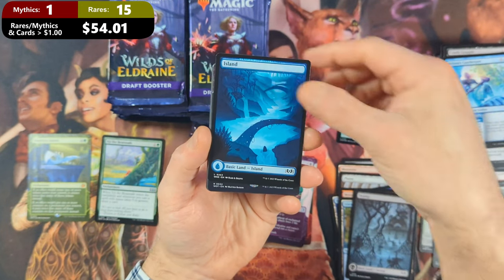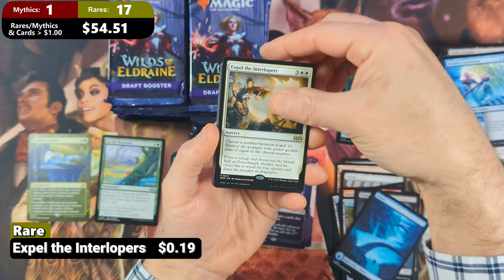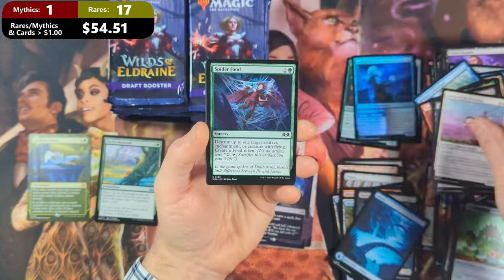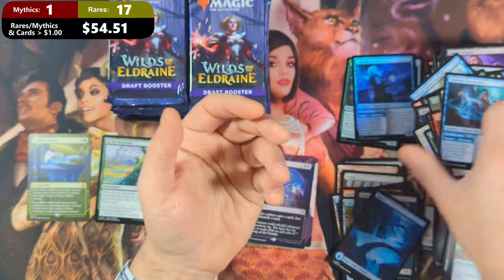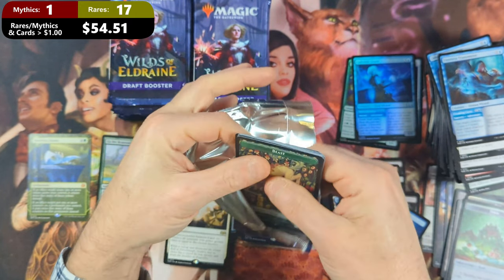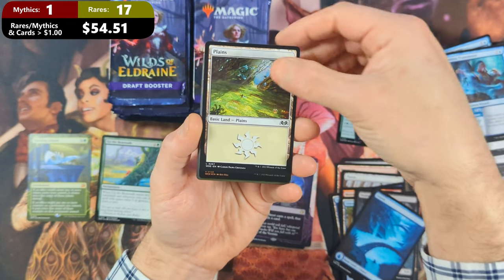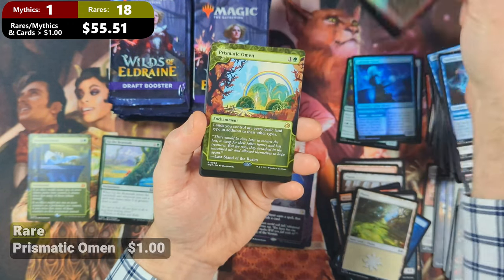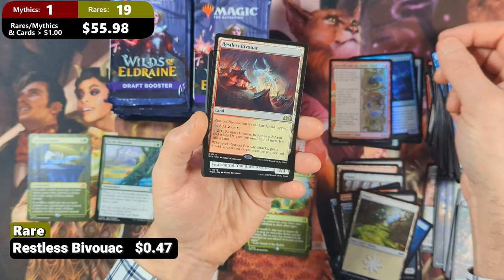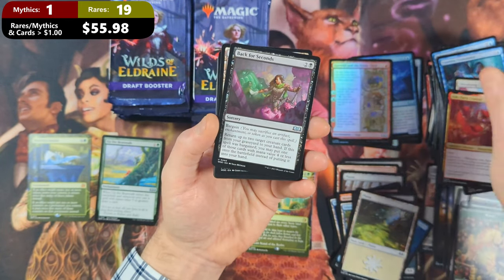Pack thirteen: we've got some food with another Island. Then we're going to see an Oppression coming in from the Enchanting Tales with an Expel the Interlopers, a Two-Headed Hunter. Then we've got Greta's Sweet-Tooth Scourge with a Fairy Fencing. No Mythics in that pack. Pack fourteen: this one kicks out with a Beast Token, followed by a Plains. Then we're going to see ourselves Corvill and the Noble Thief in Foil with a Prismatic Omen coming in from the Enchanting Tales, with a Restless Bivouac — another Land Rare — followed by a Discerning Financier, Ash the Party Crasher, and Back for Seconds.